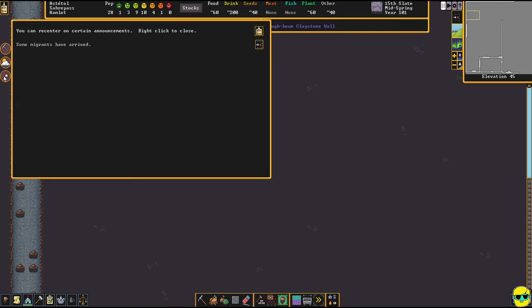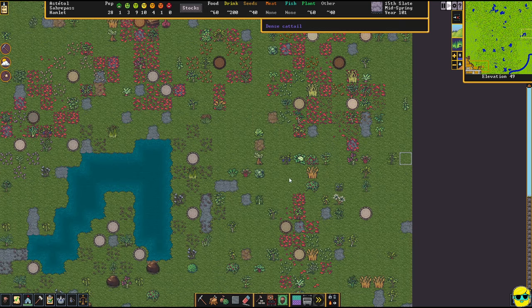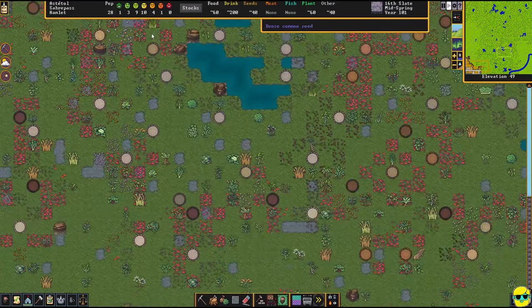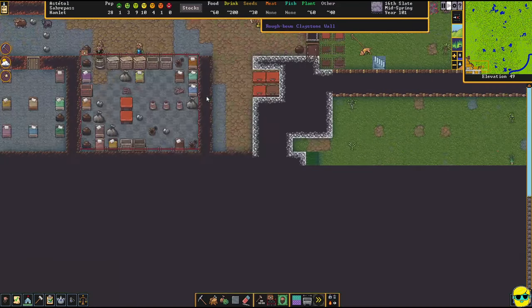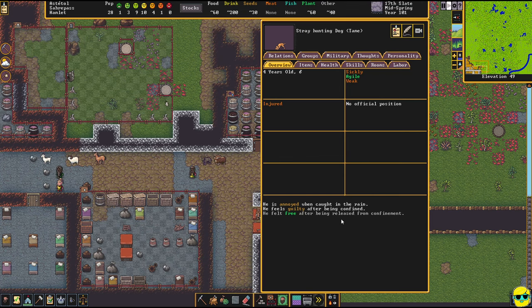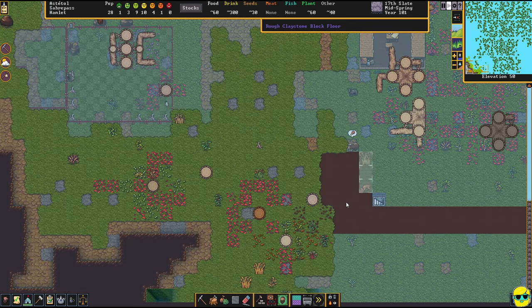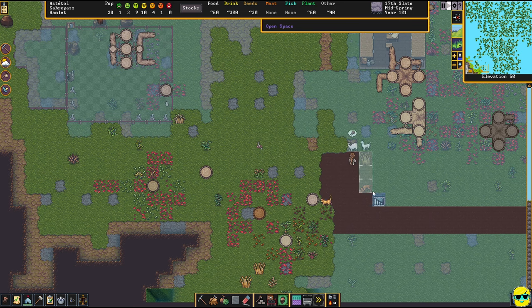We also just got some migrants, so let's zoom in to where they are. How's this dog doing? Injured, caught in the rain. Soon you won't be caught in the rain — they're going to finish this ceiling. Look at that, there they go. There will be no rain for you anymore, dog.